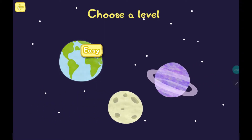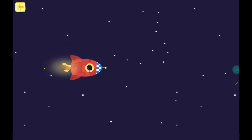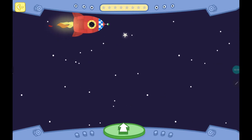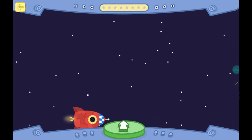Tap on planet Earth to start your adventure. Peppa is in space! Help Peppa fly the rocket along the path of stars. Press and hold the green button to make the rocket fly up. Take your finger off the green button to make the rocket fly down. Are you ready?